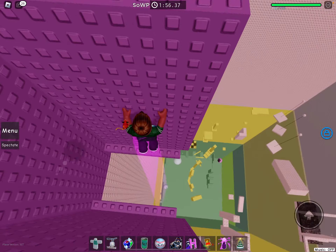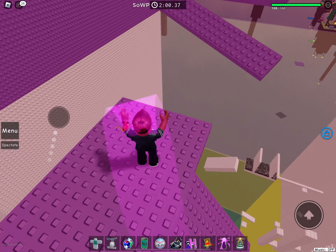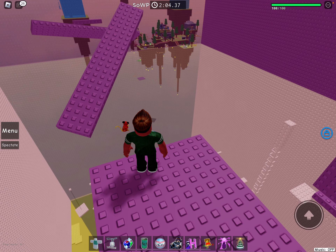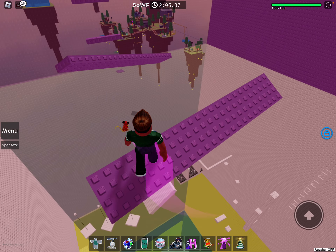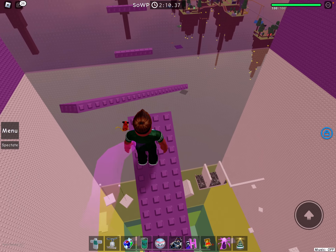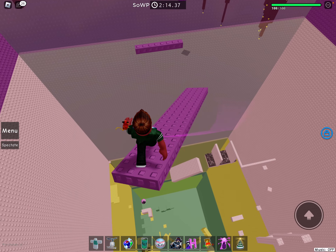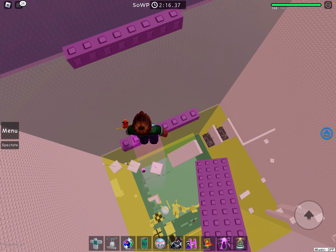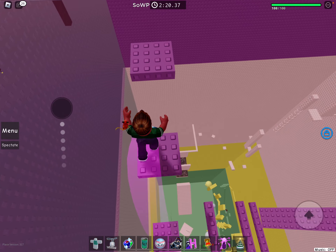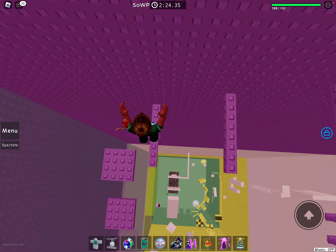This floor has another trap which is very annoying. So let's try and do it. Wait for one of these spinners to get into a good position — so wait for it to go like this. And wait for it to go like this. And then once you've done that, just jump to this platform here. Then for the very annoying part of the tower, just because the last one — just go through what I did.